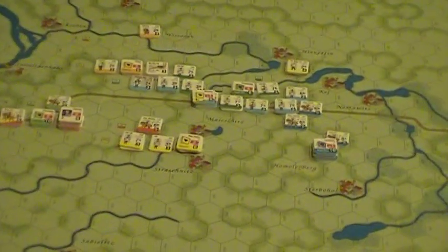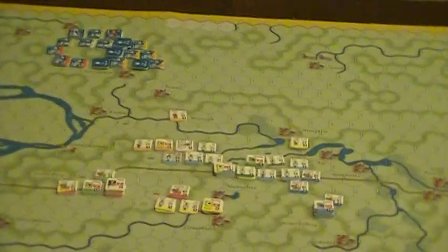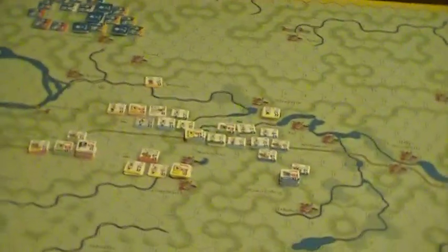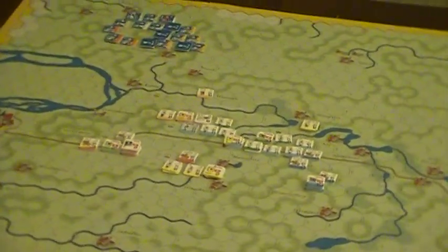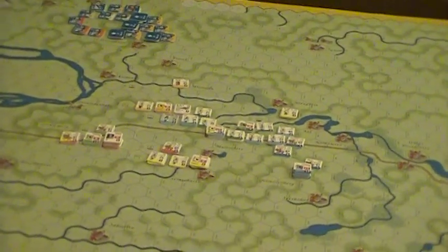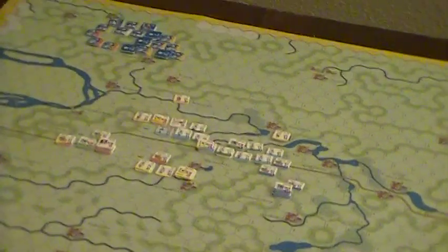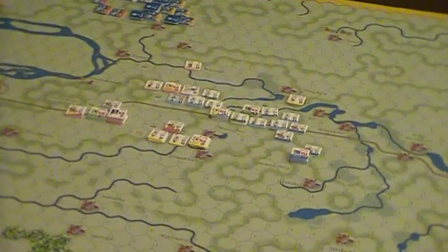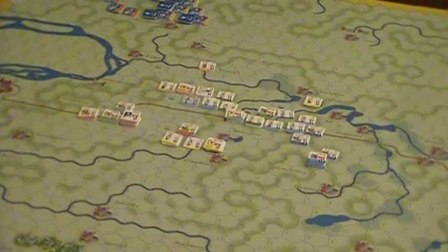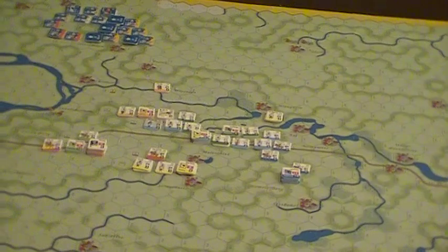Basically, they give you these color-coded spaces on the map that tell you where to set up your pieces. But then they also give you a suggested setup — not a historical one so much, but a more balanced one that allows you to be flexible. Their historical setup has the wrong counters.